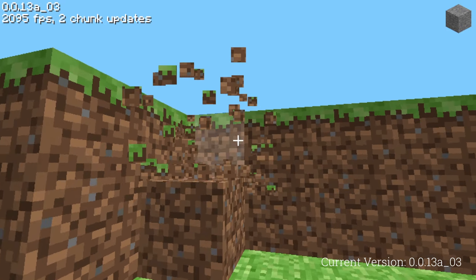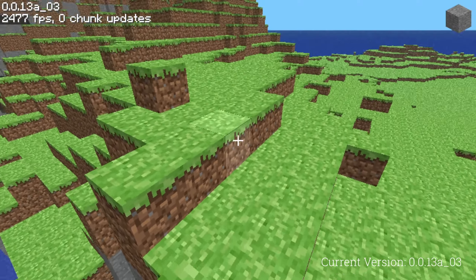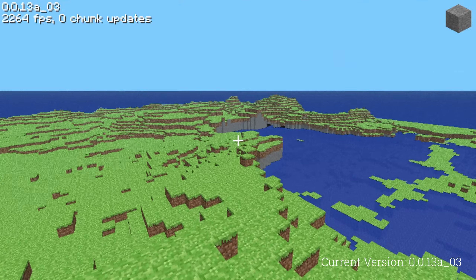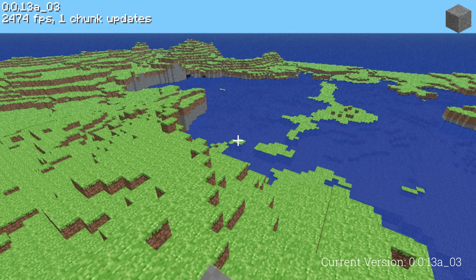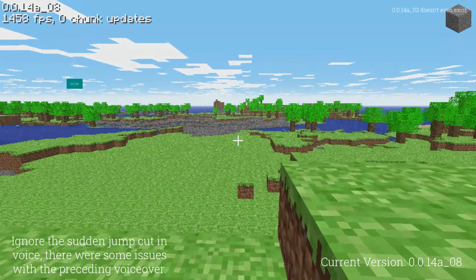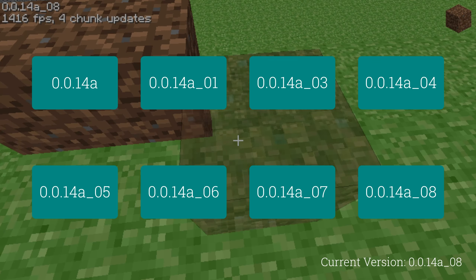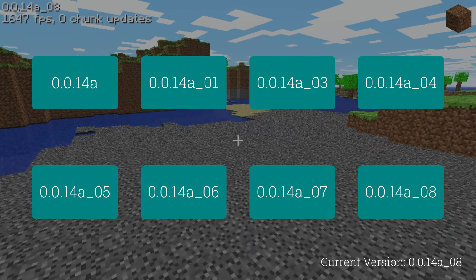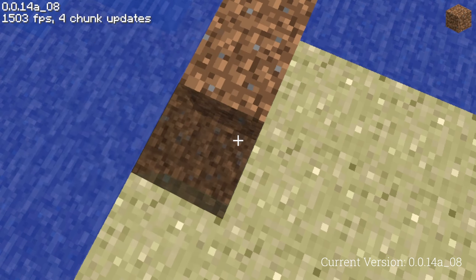Instead of large oceans with small islands, there would now be large continents with smaller lakes and one great ocean. This version is again, sadly, not available in the launcher. Although there is a version called 0.0.13a, this is a mislabeling. The look of this version can be approximated with the next one, 0.0.13a_03, as the only difference between these versions is the fact that lava doesn't generate on the surface. 0.0.14a and all versions until 0.0.14a_08 are unavailable, with most changes having occurred in 0.0.14a itself and the versions after it being mostly bug fixes.